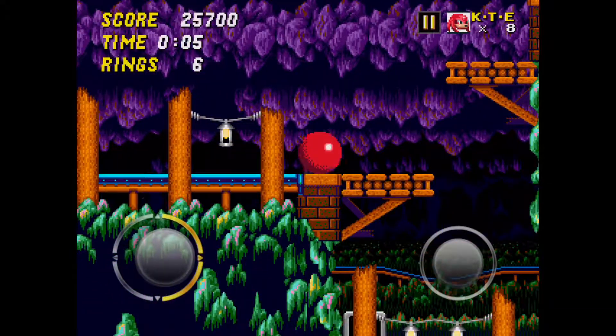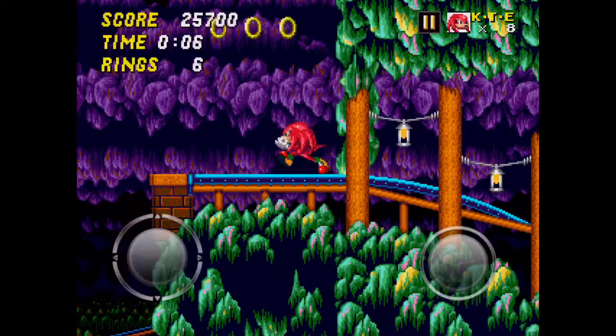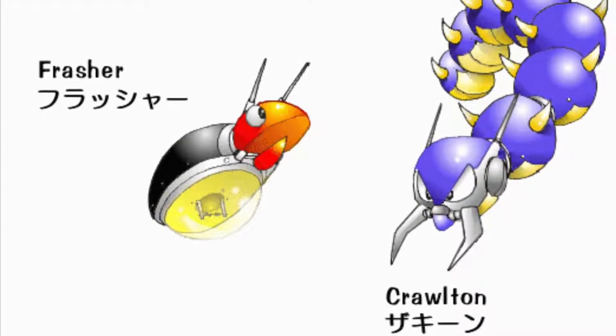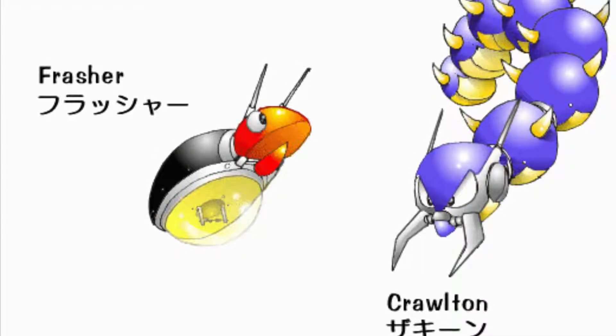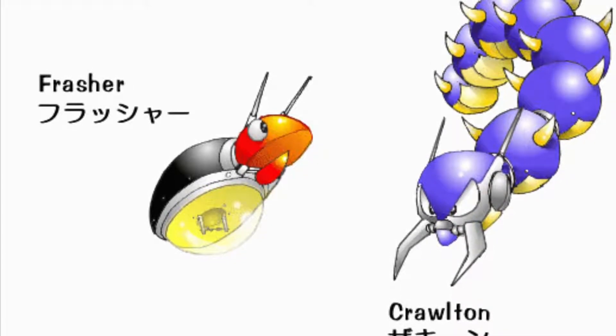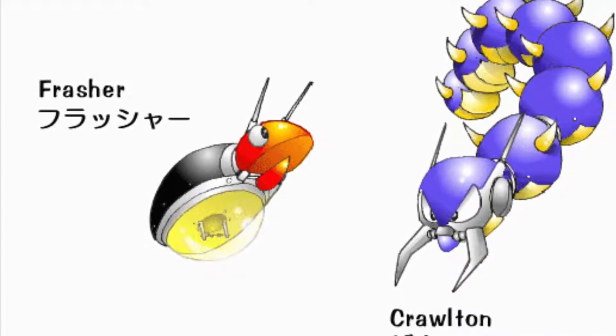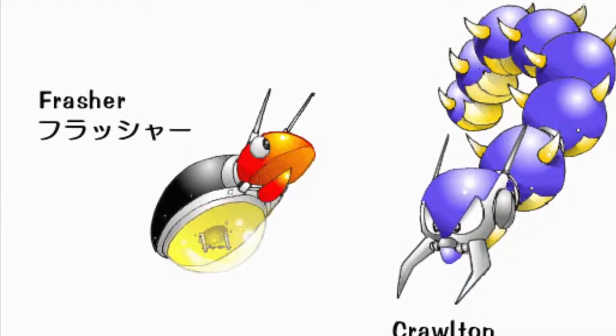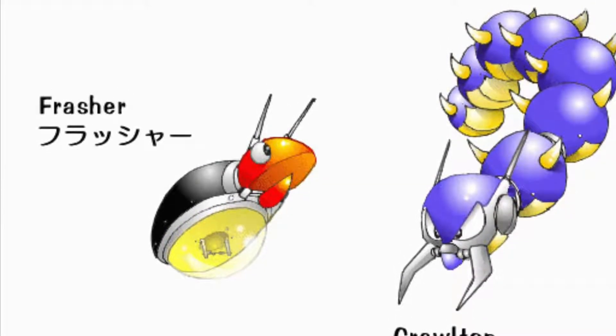Next, let's move on to Mystic Cave Zone. The only issues are the lightning bugs and caterpillars — they're pretty easy to avoid if you know they're there. Do not hit the lightning bugs when they're lighting up, because that will make you lose rings and take a hit.